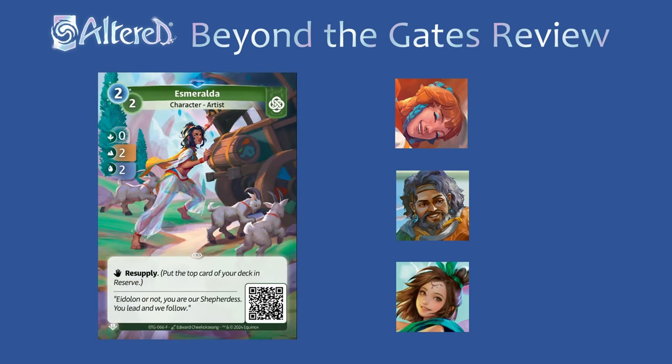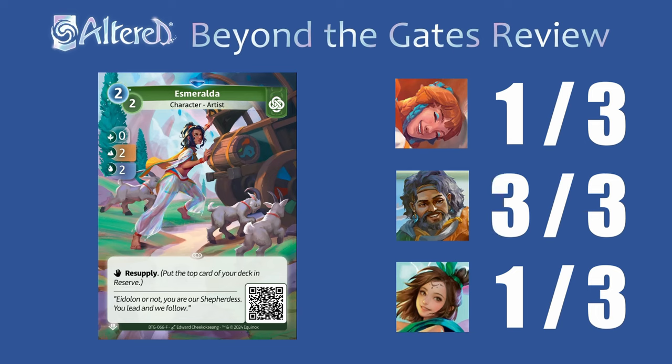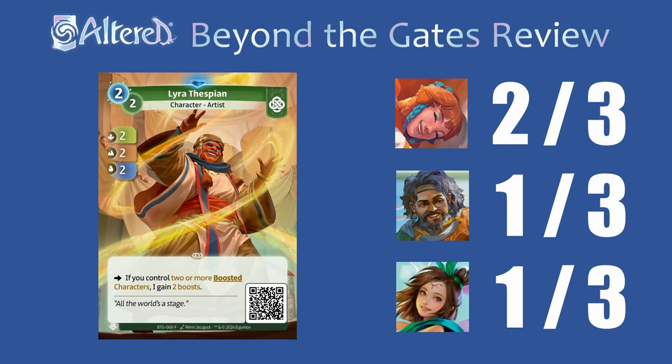Esmeralda gives access to resupply. It's pretty unnecessary in Tasia, and in Rin since this has a 0-4 stat you'll probably look for other characters that resupply. But for Arjun, this is incredible — you can use it to keep your reserve full so you can consistently anchor your 3-drops. Lear Thespian feels like a mini Yung-Soo. It'll be easiest to meet the requirement in Tasia, and I could definitely see people playing this in an aggressive version of her, but I think it's a little unnecessary — if you want a lot of stats, you can often do that with Yung-Soo or Daughter of Yugisil, so this will only see some play. For the other heroes, it'll be pretty hard to activate the effect, so I don't think it'll see much play at all.